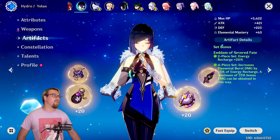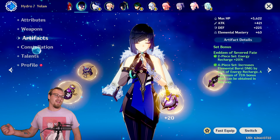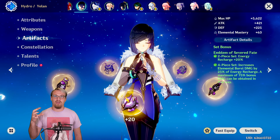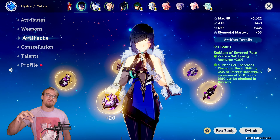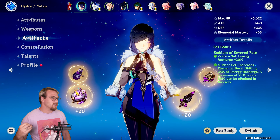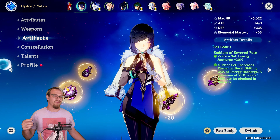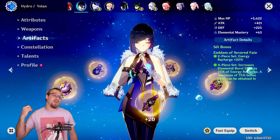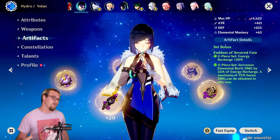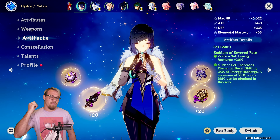Now we're going to look at the artifacts on this Yelan and talk about some stats. She is running four-piece Emblem of Severed Fates — this is Yelan's best set. There's probably not even a close second. If there were, it would be something like two-piece Emblem plus two-piece Hydro, or two-piece Emblem plus two-piece Noblesse. But four-piece Emblem is her best because we want the energy recharge — all of her damage comes from her burst — and Emblem works with that perfectly.